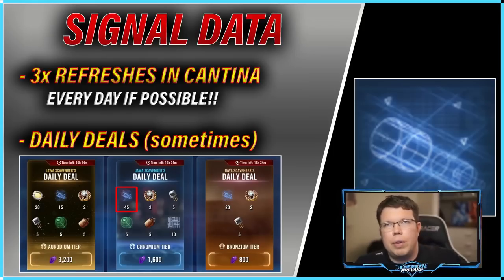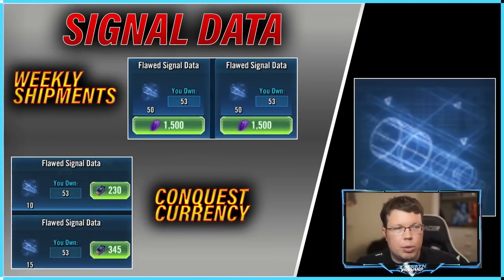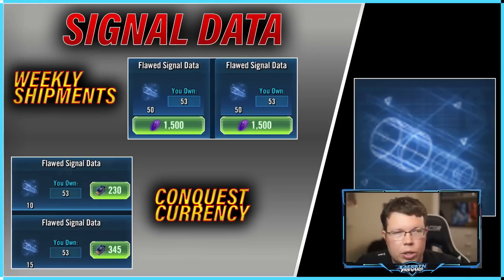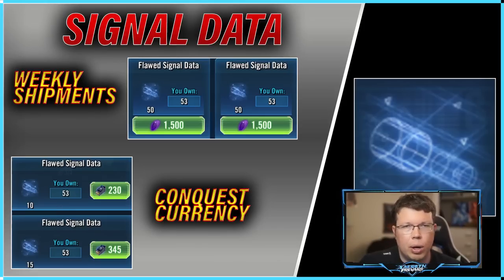The only signal data I'd advise spending crystals on directly is the flawed one. Once you get a character to relic nine, you actually need more of the flawed signal data than the other two colors — which is ludicrous but true. You can spend crystals on them in the weekly shipments and it's not bad. It's going to save you time. Is it more crystal-efficient to farm them through cantina? Yes, absolutely. But you need approximately 10 billion of them to get a character to relic seven, eight, or nine.